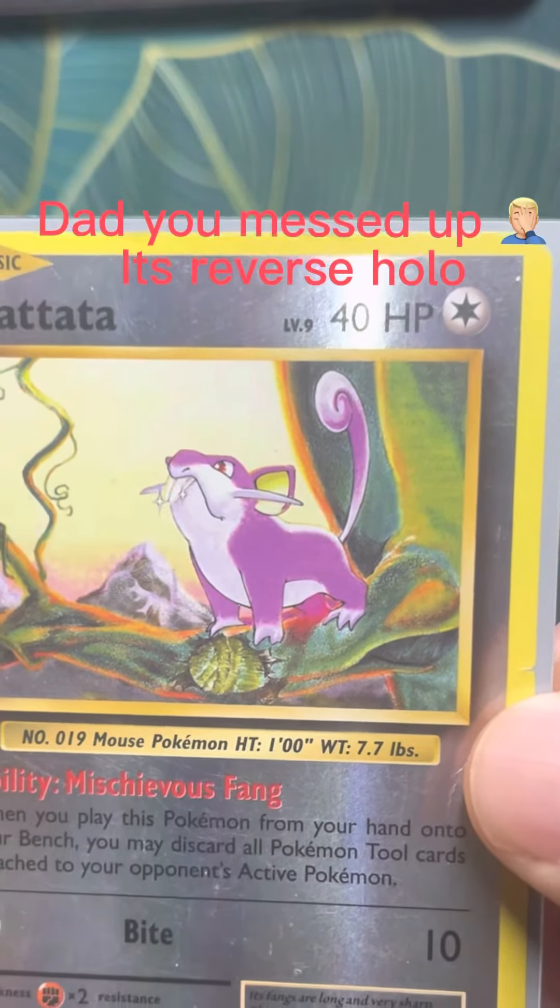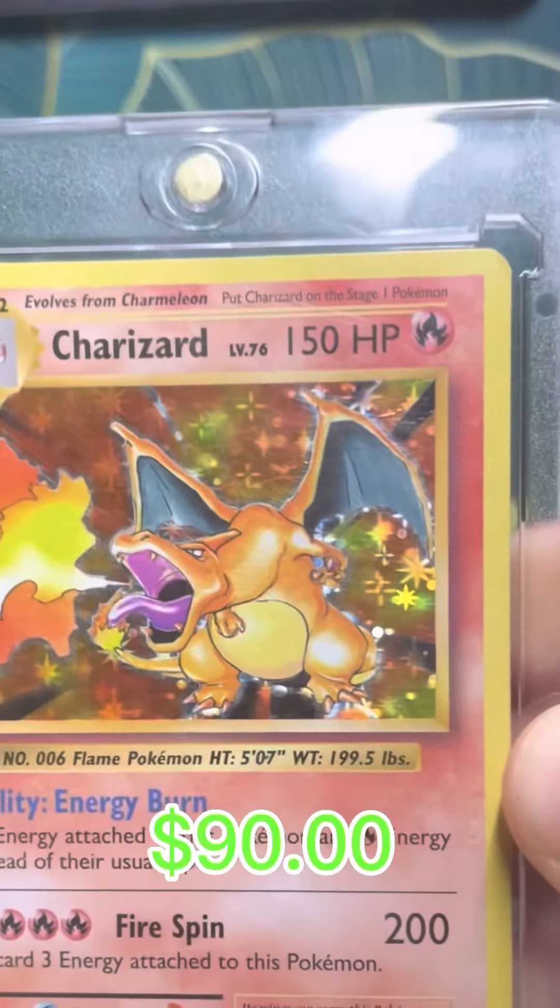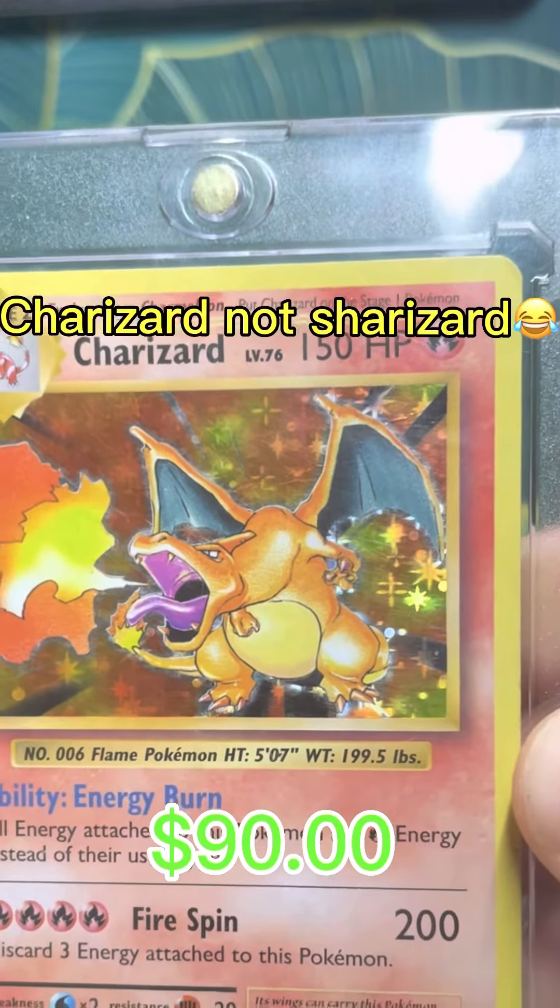And next we've got a Reverse Hologram — Rattata. Rattata. And lastly, in this plastic case, we've got a Charizard. Charizard.